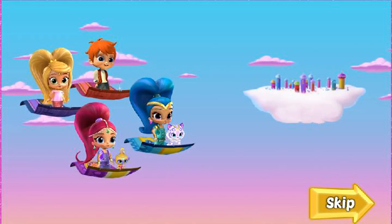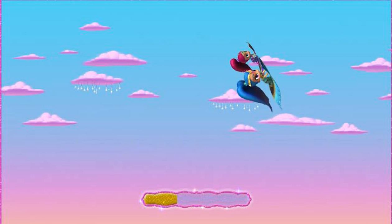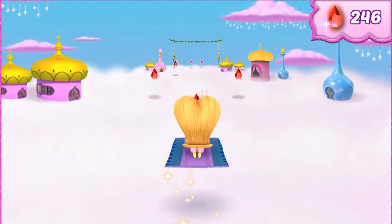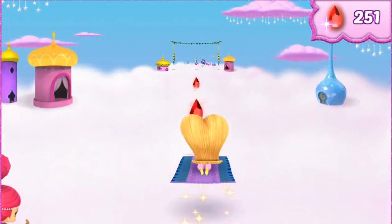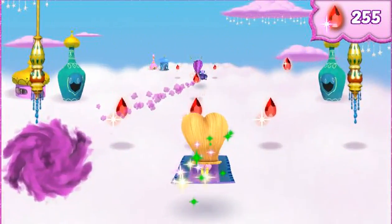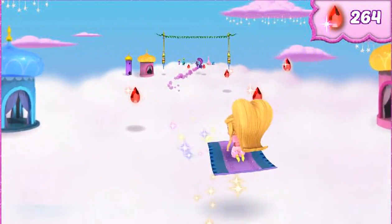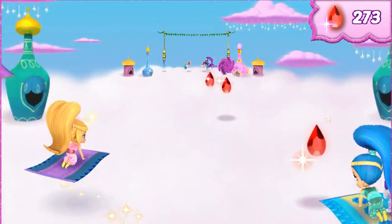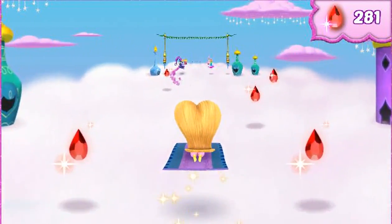Zeta's in the lead! We can't let her win the race! Full speed ahead! We're nearly at the end. Let's get to that finish line before Zeta does. See the rainbow genie bottle? We can fly over it for a surprise. There's Zeta, we're catching up! Zoom over it to see what magic power-up we get.